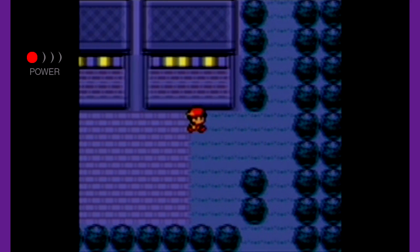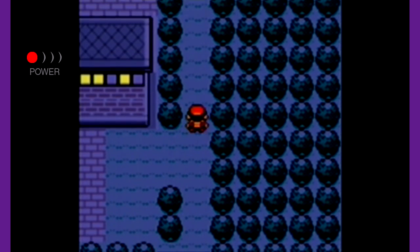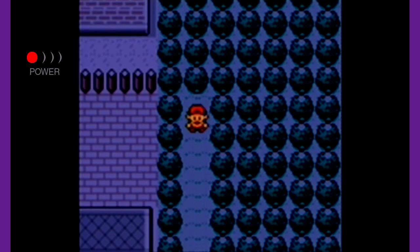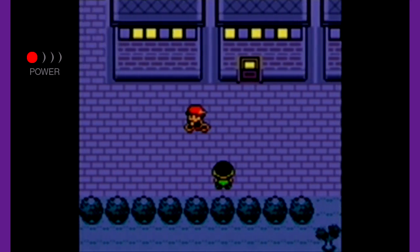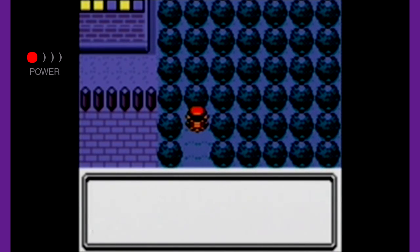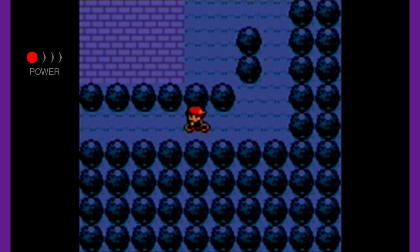I completely forgot about getting those — holy macaroni! Is there anything up here? Is there a hidden item? Yes — and another PP Up! I'm going to the Pokemon Center to clear up my inventory. I'll see you guys in just a second. Alrighty, I'm back. Let's go ahead and pick up this PP Up — it's a nice item. I already wasted one just to get the Leftovers, so I figured I might as well grab this now.